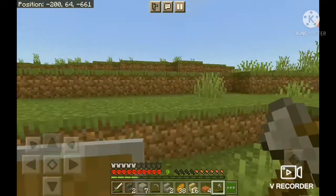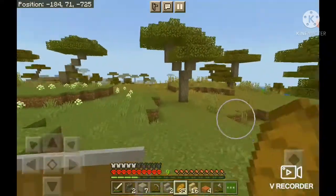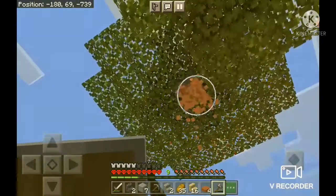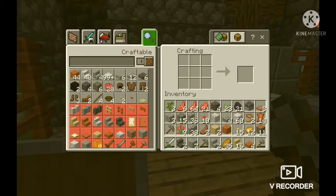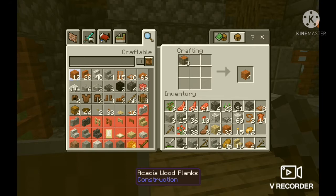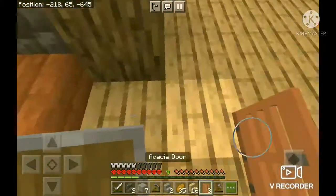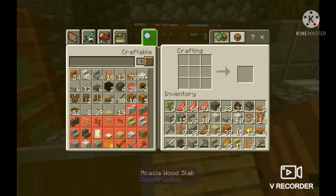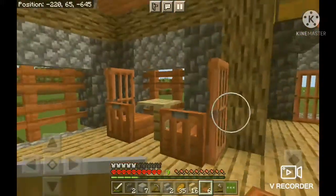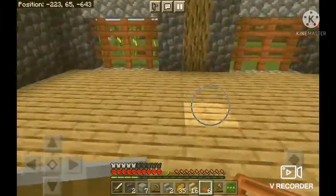Alright, let's head back to the forest and get some stuff to decorate the house. Okay, put some right here. Now that looks like a chair. I could put like a makeshift stove here.